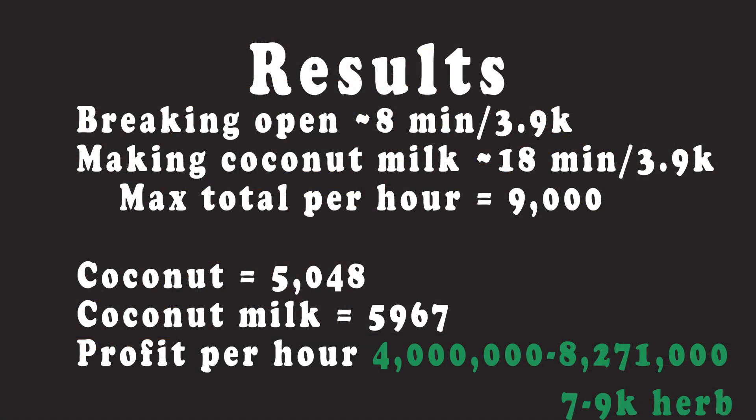For the results of the guide, I spent around 8 minutes opening coconuts and another 18 minutes making coconut milk. This means that it's possible to make at maximum 9,000 coconut milk in an hour if you were to do both of these actions. I bought my coconuts for 5,048 gp and sold all the milk for 5,967, putting the profit per hour at 8.2 mil, though the range can swing anywhere between 4 to 8 mil. Additionally, you're going to get between 7 to 9k Herblore experience without any bonus modifiers, which isn't bad considering you can do this guide with level 1 in both Cooking and Herblore.